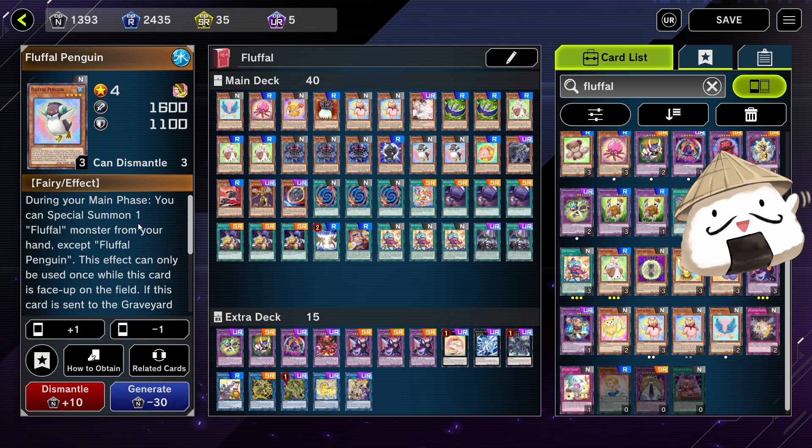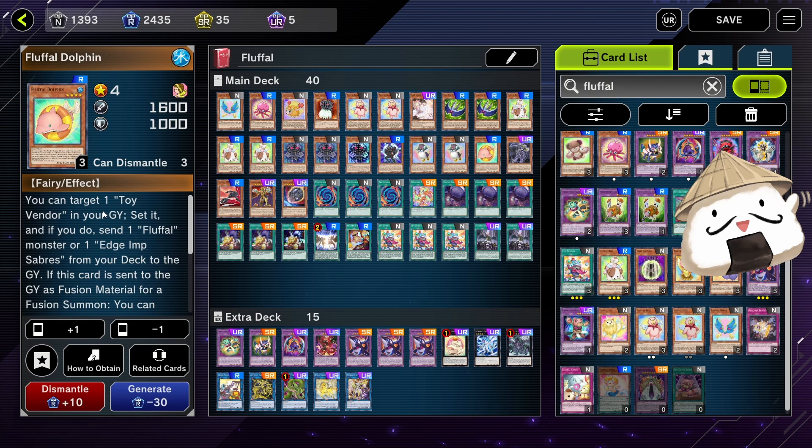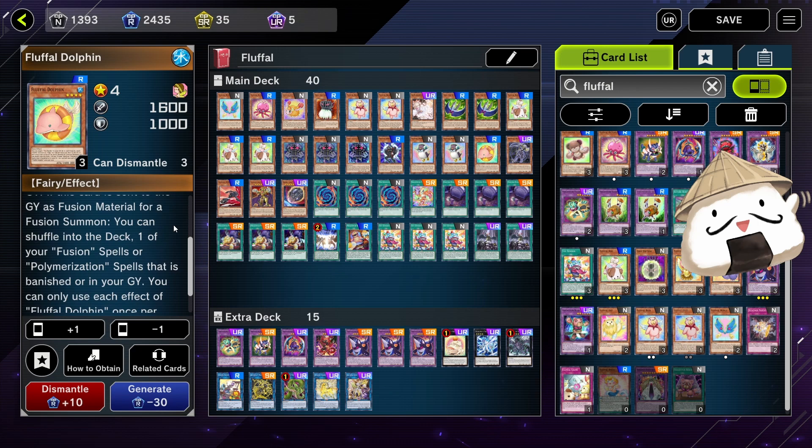One Dolphin. This allows you to target one Toy Vendor in your graveyard, put it on the field, and also send one Fluffle — which is always going to be Wings. Wings will allow you to draw two. And when this card is used as Fusion Material, you can shuffle a Polly into your deck.